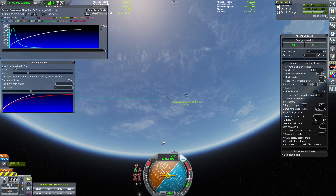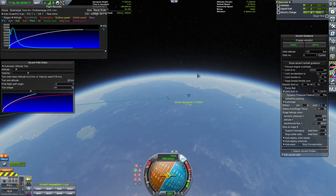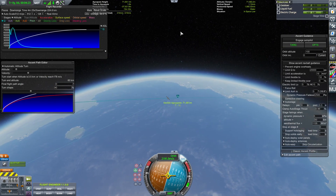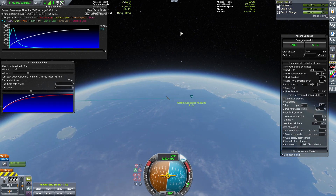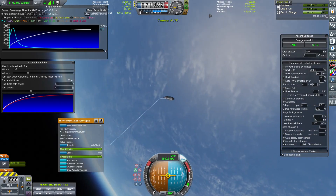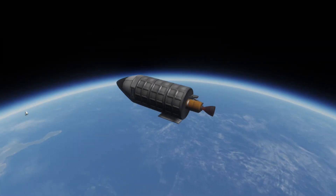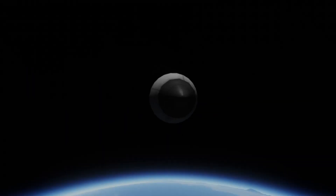Here it goes. The minuscule rocket is now performing the circularization burn. This allows, by burning horizontally, to raise the periapsis on the opposite side of the planet. This creates a perfectly circular orbit above the planet's atmosphere. We have then created the lightest and smallest single-stage-to-orbit rocket in Kerbal Space Program 1.12.5 without using cheats, hacks, or exploits.